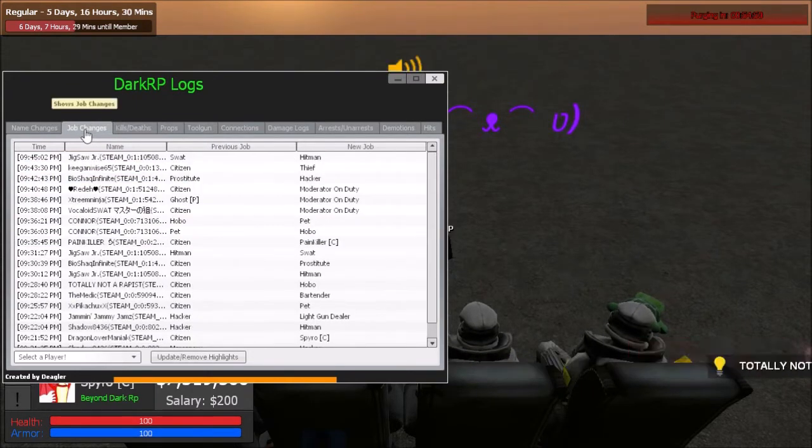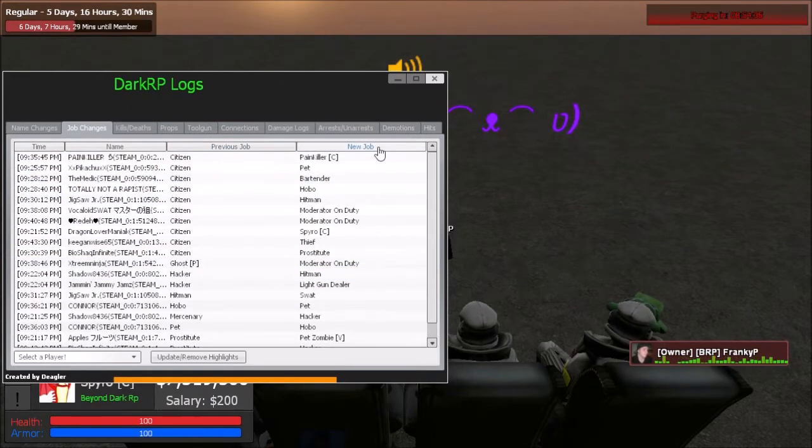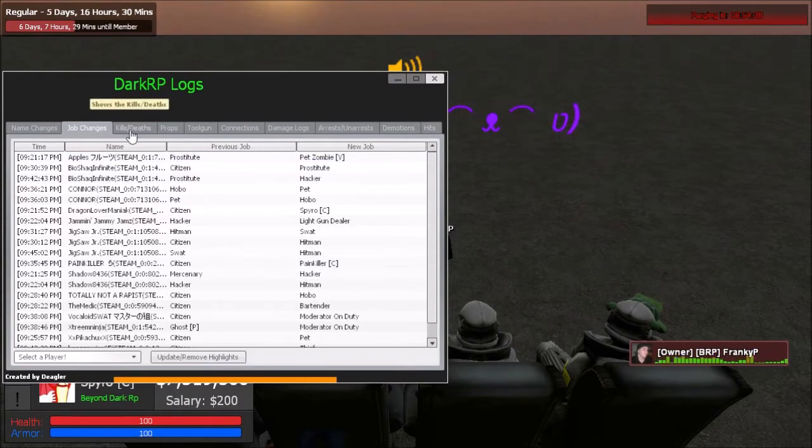Job changes is the next category — just click over to it. It pretty much tells you the jobs people changed from and to. In the jobs category you have time, names, their old job, and their new job. This is good for job abuse situations — if someone claims a person job-abused by buying a gun as a thief, you can look in here and see those job switches.